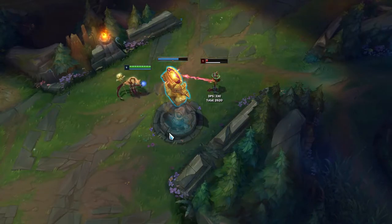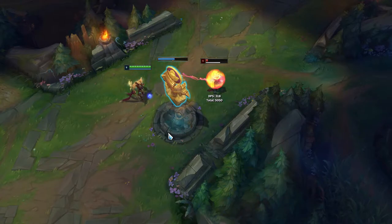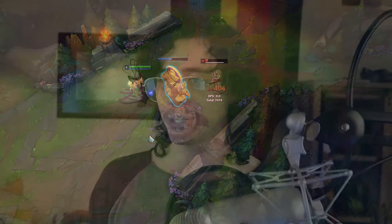It does damage based on his AP and stacks up - just like a standard tower it gains attack damage as it goes and keeps attacking. It decays over 60 seconds, but if you walk too far away from it, it loses like 100 armor. So if you want to use the tower to hold a wave or fight in a team fight, stay near it for as long as possible so it stays up longer under enemy fire.